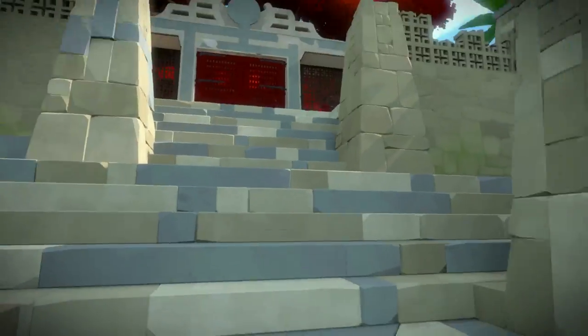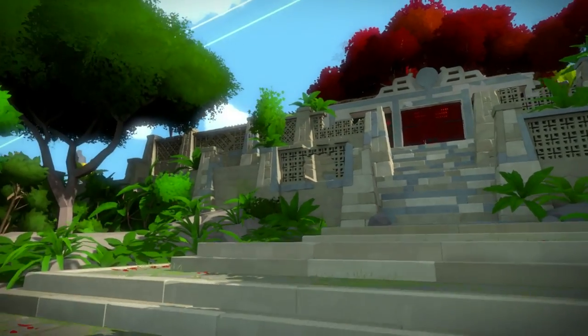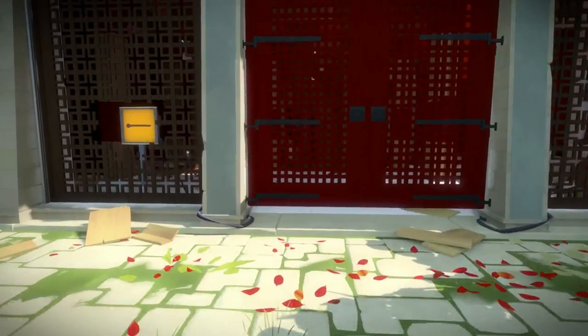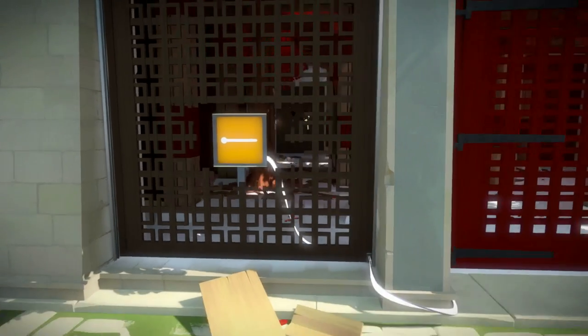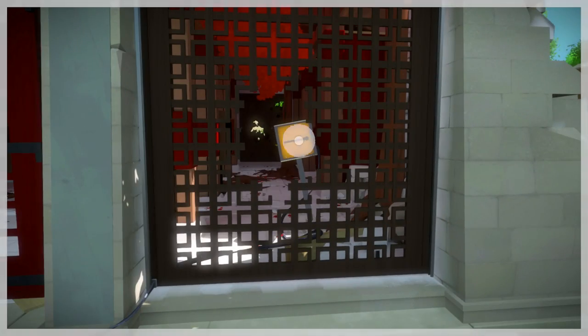So you guys can get a good view of where exactly we are. This is the monastery right here — you can have a look around if you want. What we're going to do is head up here. There are a few simple panels just to open the doors. Draw the line across there and that will open one set of doors, and then you have to do this other one over here to open the other set of doors.